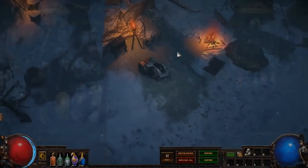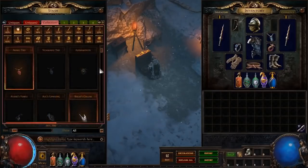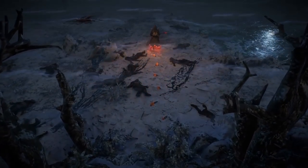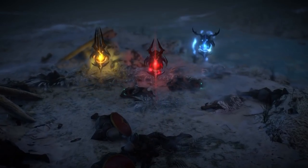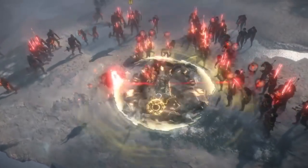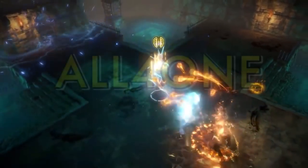On March 11th, 2019, Path of Exile announced a new stash tab to be added: the Unique tab. This allows you to store and showcase one copy of every unique in-game. When I read that, I knew what I had to do. I've set off to obtain every unique in-game in the solo self-found game mode, filling the Unique stash tab completely. This will take a long time and won't be easy, but I'm always down for a grind. I'm Matt Lighty and this is All For One.